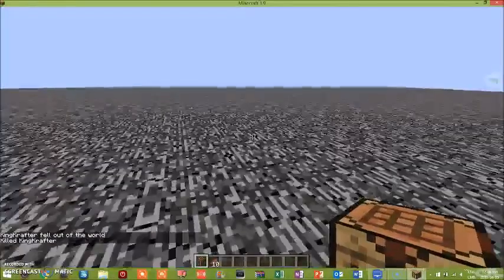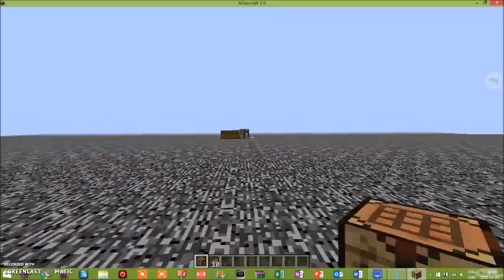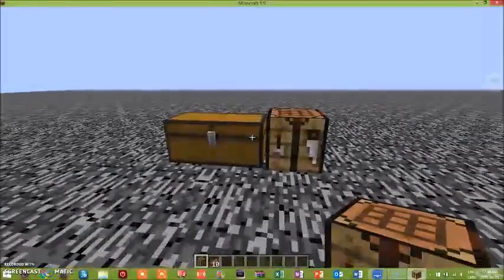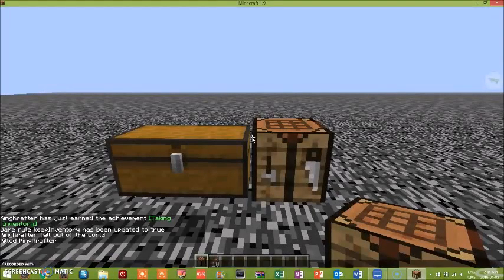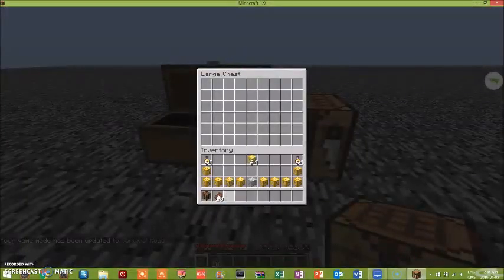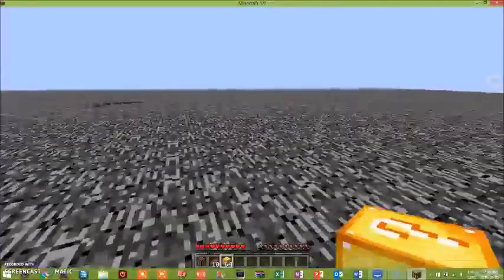We have keep inventory on. We are in survival with everything we have. So we're just gonna take out our normal lucky blocks and open up all of them.